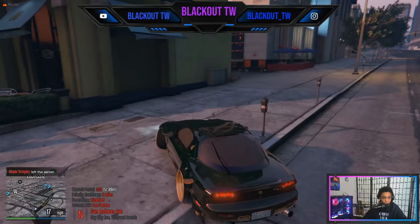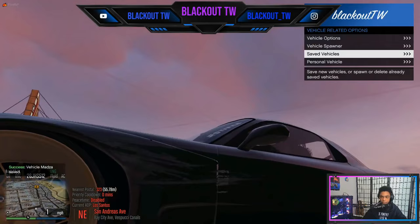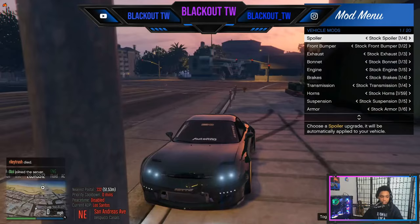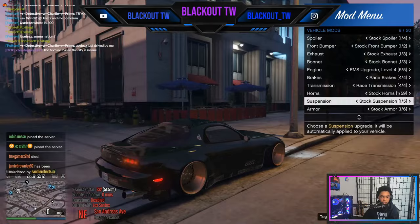Now let's go over how to customize your vehicle and save it. Go to Vehicle Related Options, then Save Vehicles, and save your current vehicle as any name you want — I'm saving mine as Mazda. If you'd like to customize your vehicle before saving, go to Vehicle Options, then Mod Menu, and you can add vehicle attachments. Some attachments may look weird, like a hovering spoiler, so try not to use spoilers. Engine upgrades you can use and they'll make your car way faster.